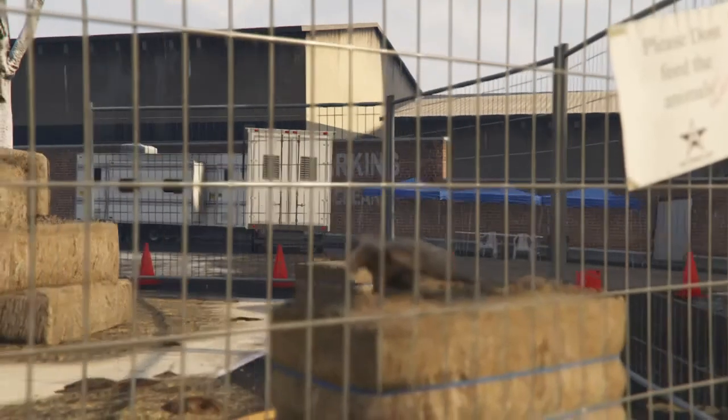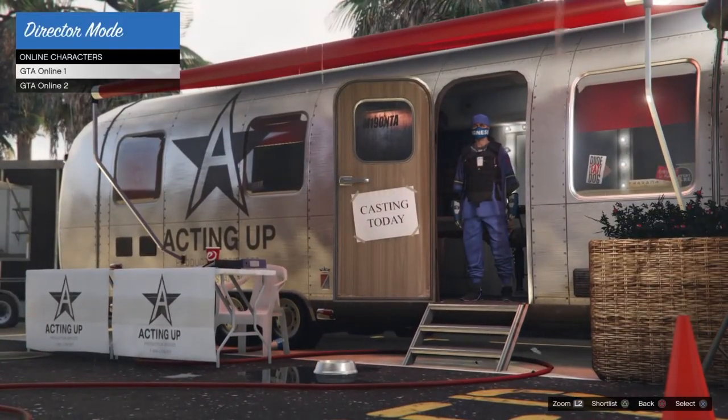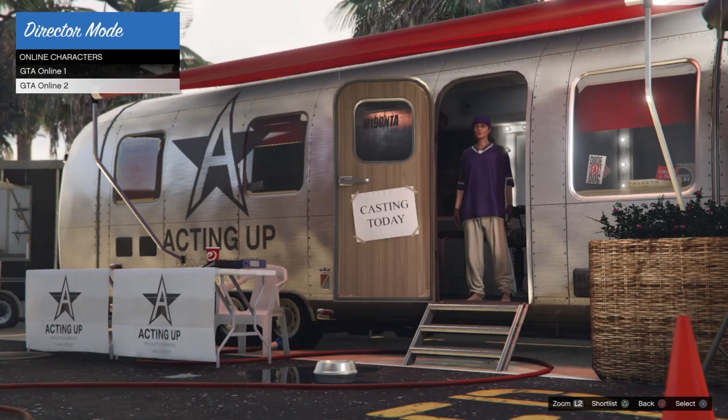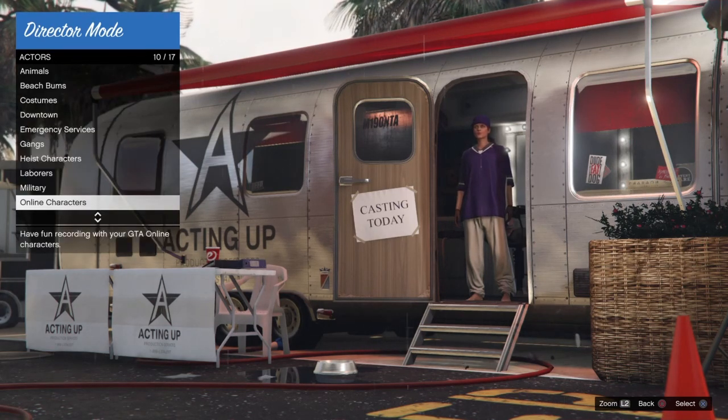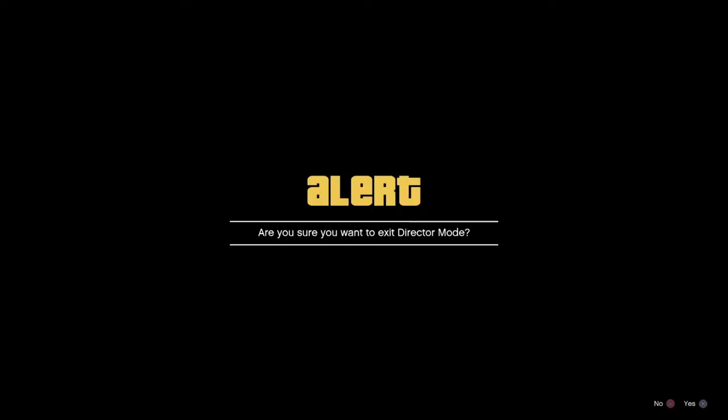Once you've created that, you're just going to make your way to an online session. Make sure you select the correct online character that you're using, because you don't want to try and bring a male character to your female online character — it won't work. So make sure all that's correctly done, then exit story mode and start up an invite only session.